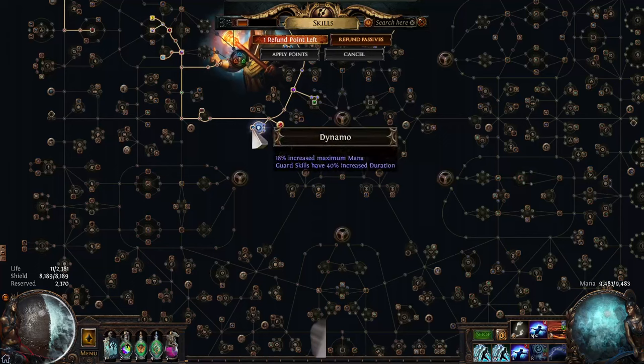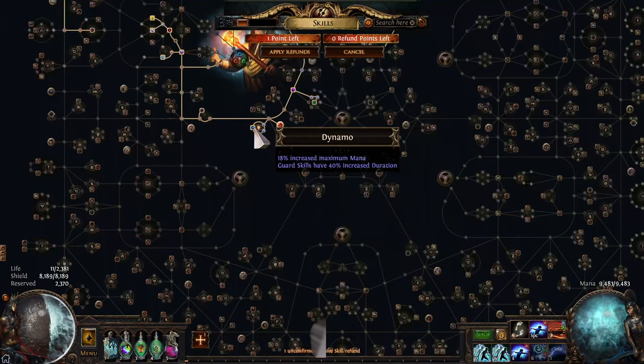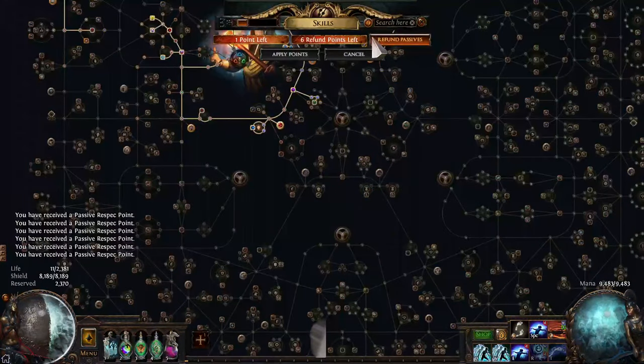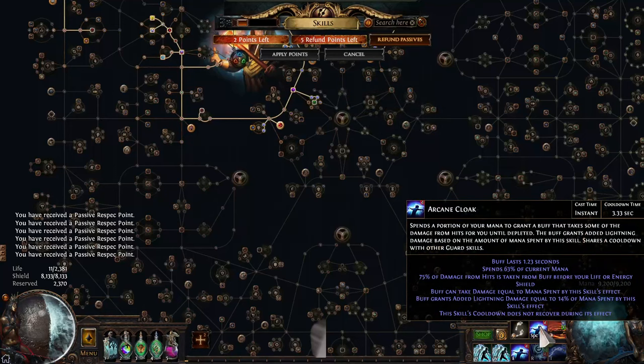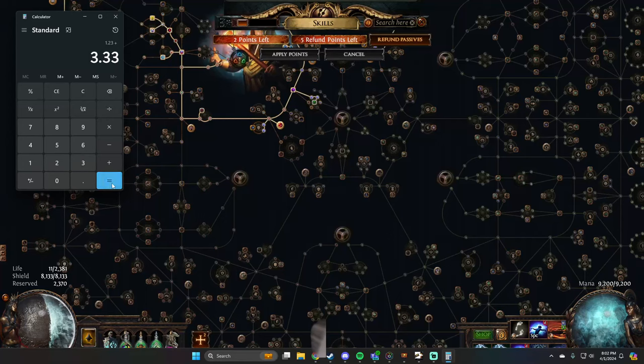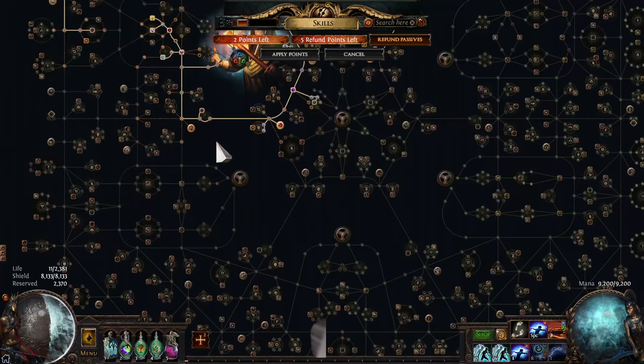We're also grabbing this node here — the 40% increased duration — which kind of sucks. Without this node it's at 1.23 seconds. So instead of 5.05, with the cooldown recovery rate node taken, plus 3.33, you're at 4.56 seconds, which means you only have 0.56 seconds of downtime. I don't really notice it — it feels fine. I don't even use it all the time. For killing trash mobs you shouldn't need the Cloak up. As long as you have it up for rares, it is nice to be able to cycle it. If a rare lives longer than 4 seconds, you're not just left with no mana and hosed.